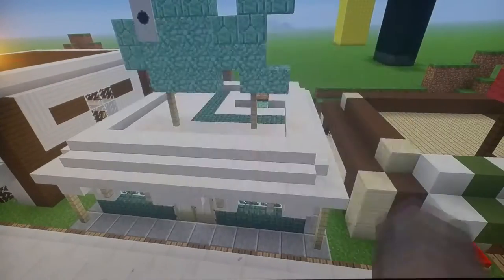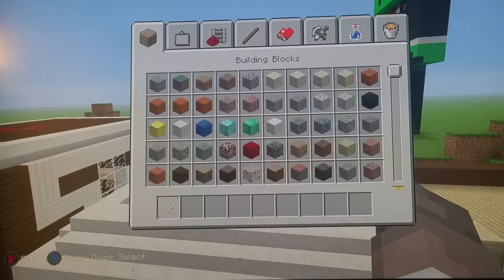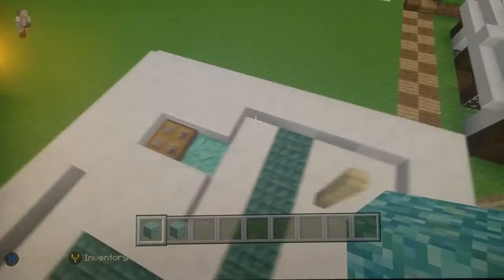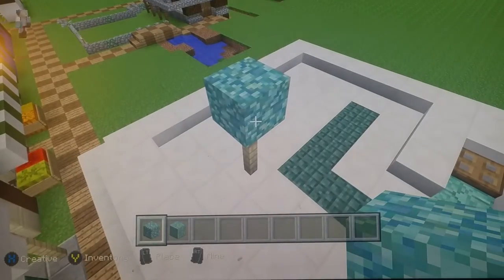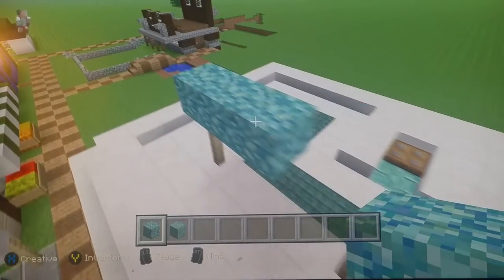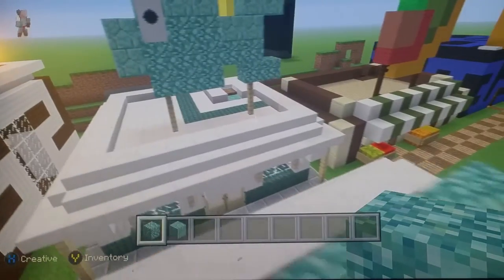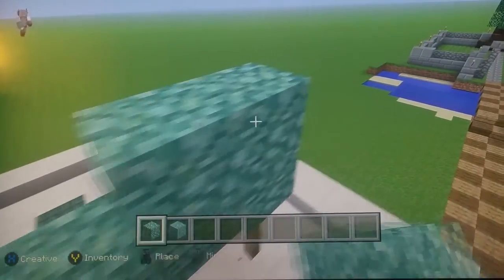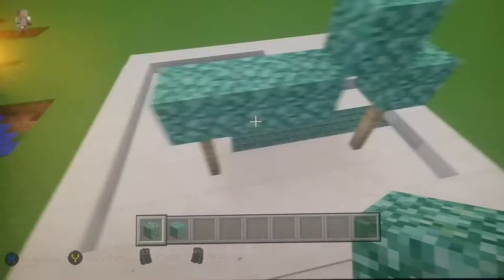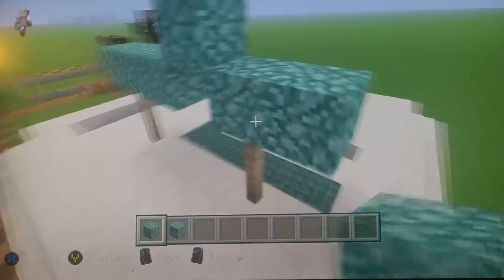Your signpost should be coming together — get prismarine bricks. Place a brick there and there — that's three, skip one — one two three, then one right there. Place a diagonal on top of it and place another one right there.